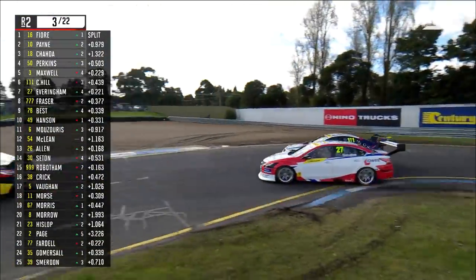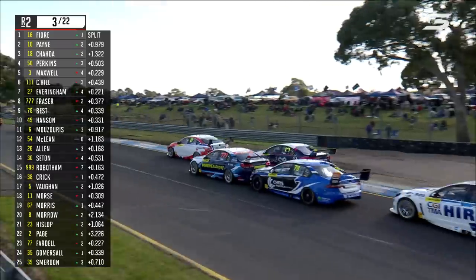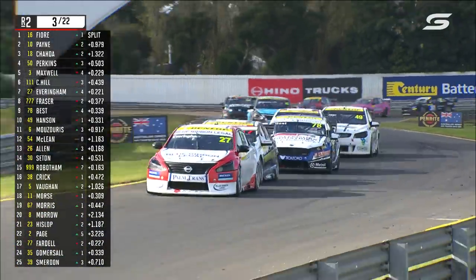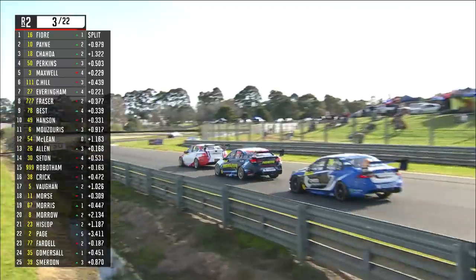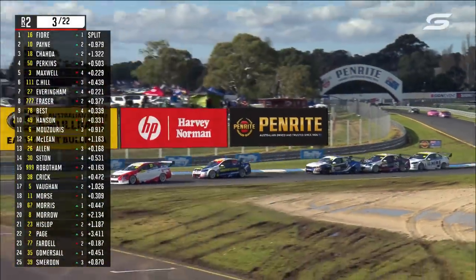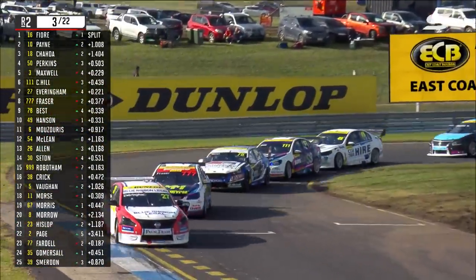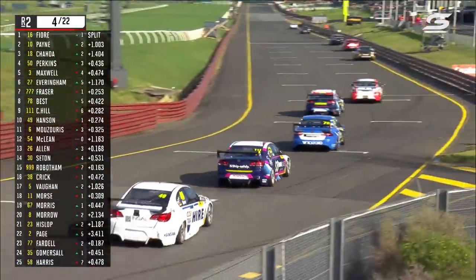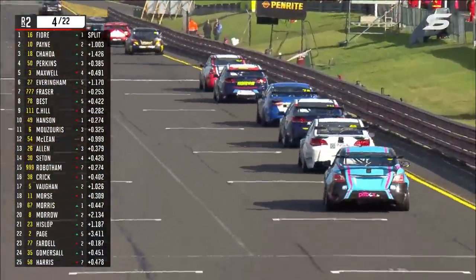Everingham's locked the front. Cameron Hill saw him coming and went wide. Fraser gets a big run, as does Zach Best. Declan Fraser doing what he did yesterday — keeping his nose clean and just finding his way through the pack. Everingham is being the aggressor, having a big dip. He was disappointed with qualifying 11th; he's going forward. He's not making many friends on the way through.